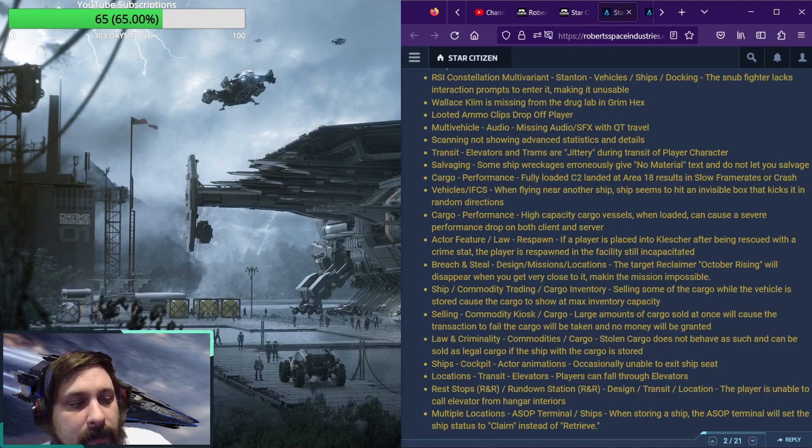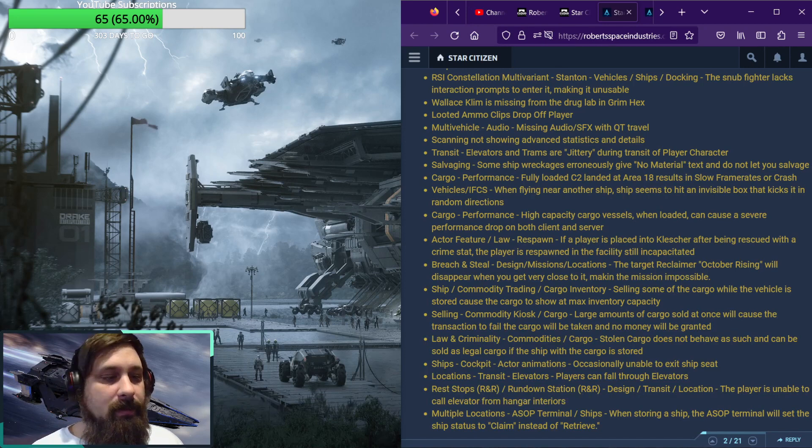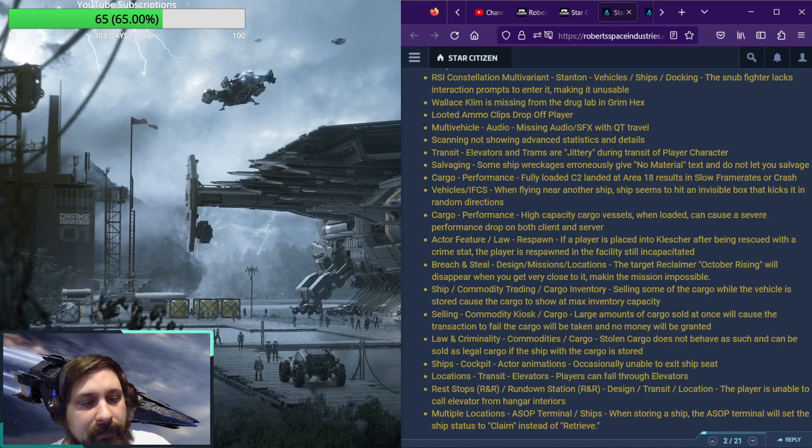For law and criminality, stolen cargo does not behave as such and can be sold as legal cargo if the ship with the cargo is stored. For ships' cockpit actor animations, occasionally players are unable to exit ship seats. Players can still fall through elevators. The player is unable to call elevators from hangar interiors at R&R rest stops. Finally, for an ASOP terminal issue when storing a ship, the ASOP terminal will set the ship status to claim instead of retrieve.